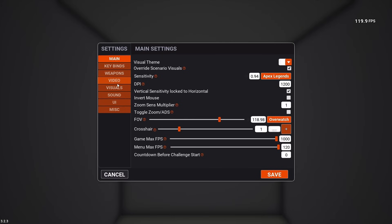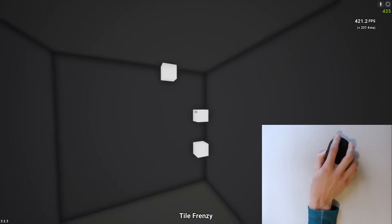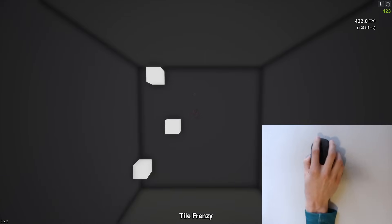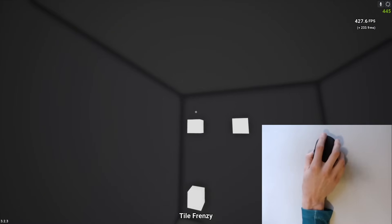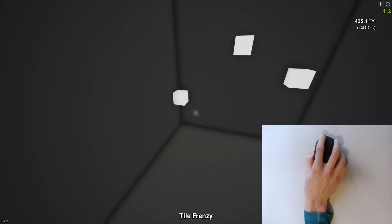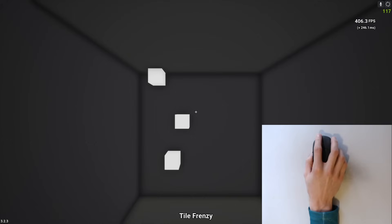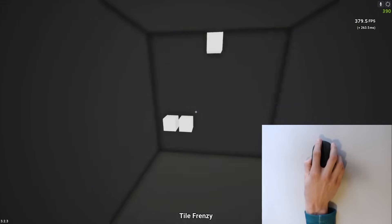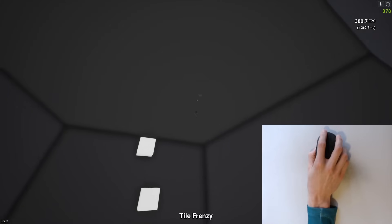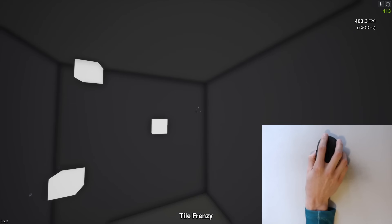I can demonstrate this by going into Kovacs and maxing out the simulated input lag, so now my inputs are delayed. This means I can see a distance on screen, flick, click, and then watch it happen. Despite how awkward it feels to do, I still have a good idea of what mouse movements are needed for those distances. If I suddenly crank up my sensitivity, there's now a mismatch between my sense and what my body wants to do, so now I'm over-aiming. Over time I could better adjust to it, but I'll explain why it's not a great option a bit later.